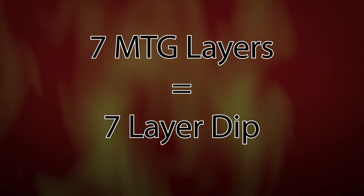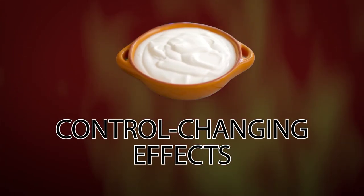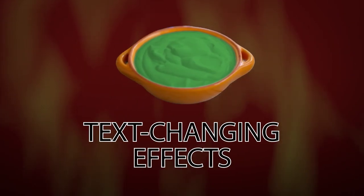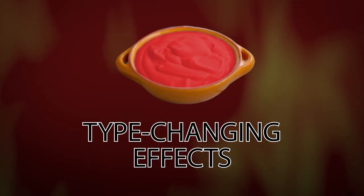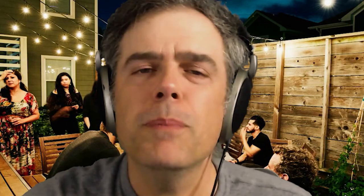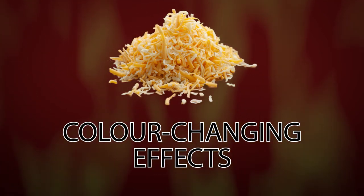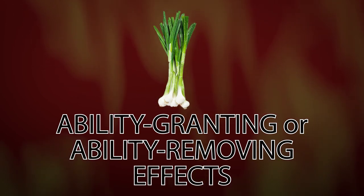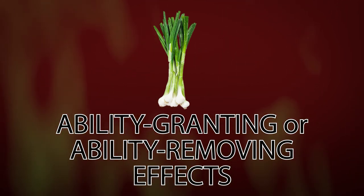The first layer of a seven-layer dip is a can of refried beans — C for can, C for copy effects. Layer one. The second layer is sour cream — C is also for cream that is sour: control-changing effects. Then Tex-Mex's favorite fruit-based spread — guacamole. Tex-Mex: text-changing effects. And what popular condiment has two main types, red and green? Salsa — type-changing effects. Two types of salsa, though it's one layer here. What's the most important aspect of cheese? It comes in different colors — white cheddar, blue cheese: color-changing effects. Green onions is up next — green starts with the same letters as granting, as in ability-granting or ability-removing effects. That's layer six.